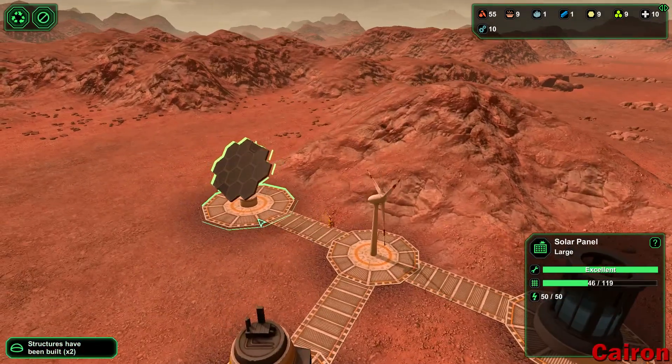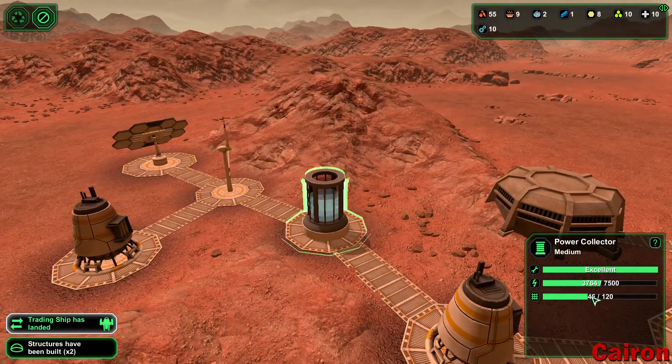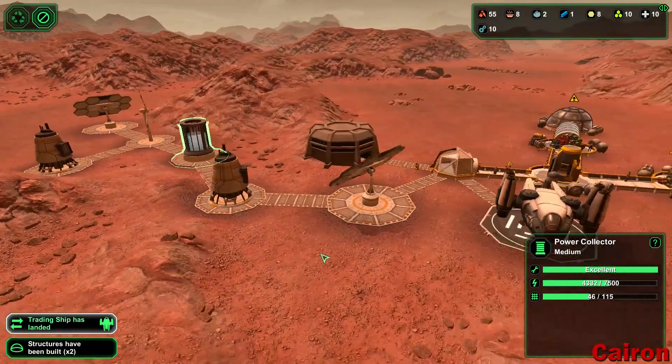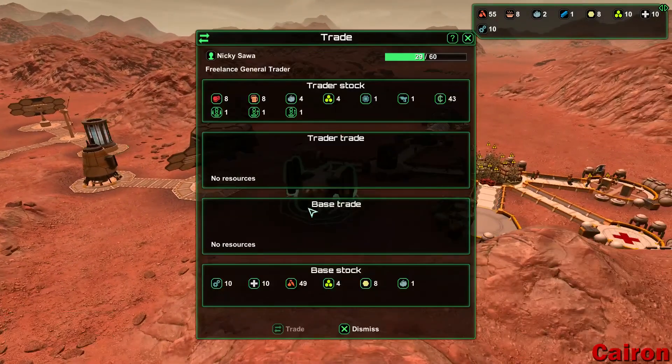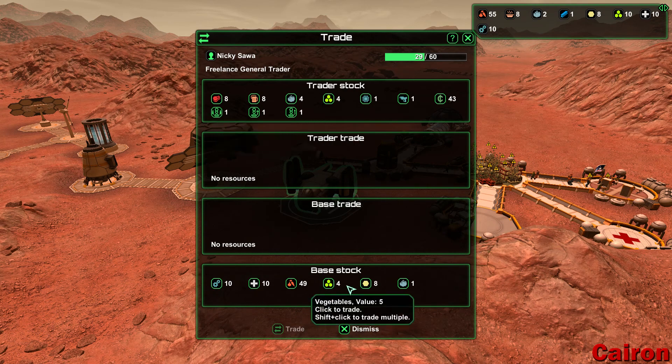There we go — we've got our second large solar panel in place, so we should be good on power. Look at all that coming through. Anything good to trade? Ooh, semiconductors. We just actually lost a carrier bot — that was a sandstorm, so a carrier bot might be a good call. These are only five though.